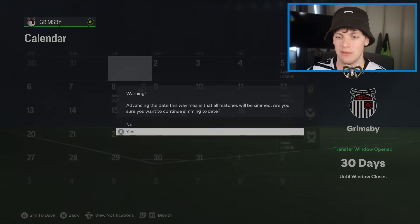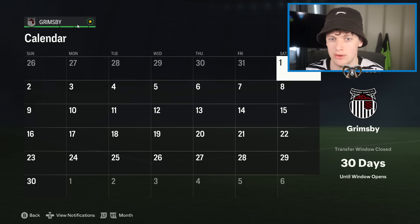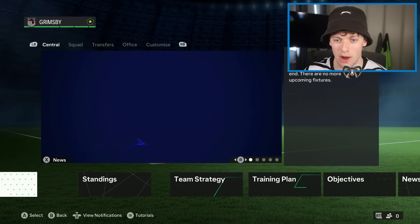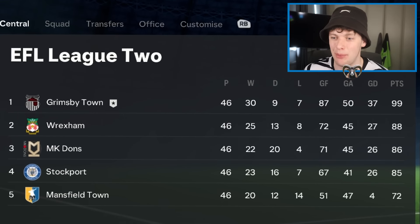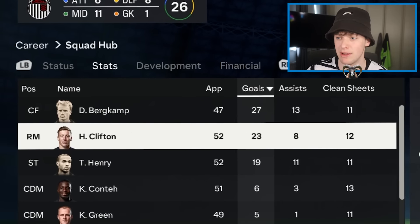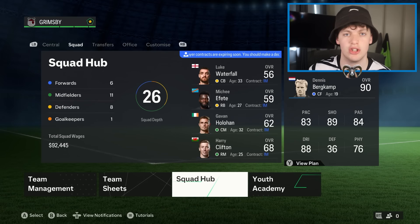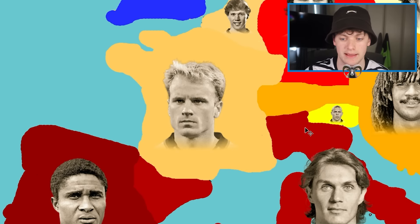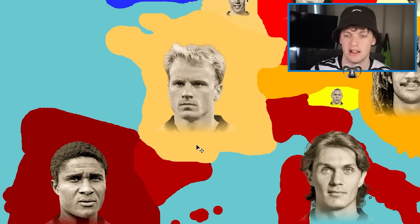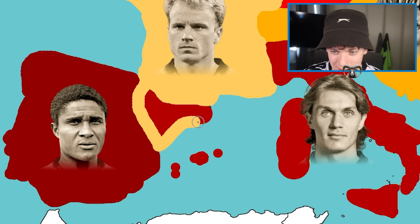Can Grimsby get themselves promoted? We're in June — the moment of truth. Did Grimsby go up? First in the league — they go top and Ronaldinho is out of this video! The man had nothing go his way the whole time. Top goal scorer was Dennis Bergkamp, Harry Clifton second, Thierry Henry third. Grimsby dominated the league. Ronaldinho — poor guy — delete the layer. Henry gets the UK, Bergkamp takes Catalonia and the islands.